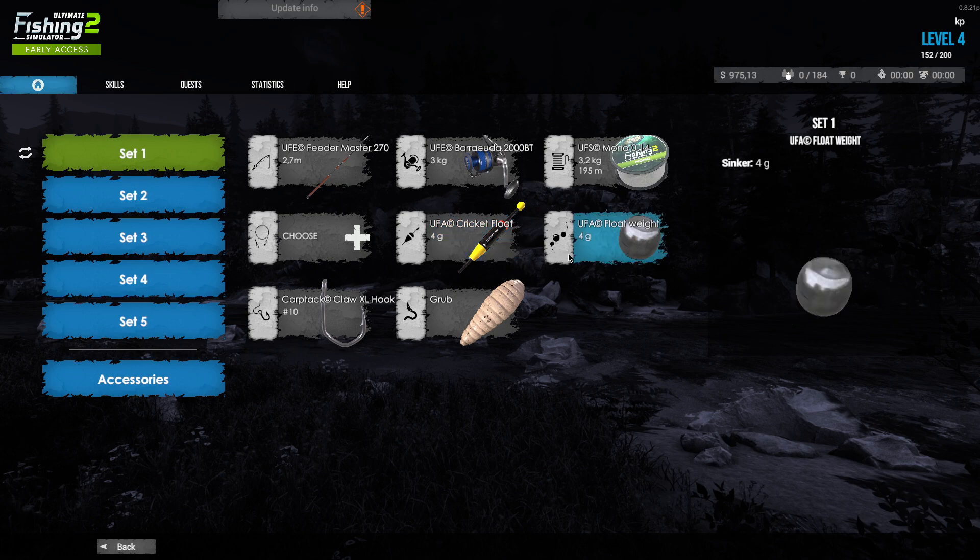I also bought a new, slightly bigger bobber for more visibility. Be sure you have four grams of weights on the bobber — it's four grams — otherwise it goes sideways. We went to the size 10 hook, so a little bigger, because it seems the bigger the hook, the bigger the fish in this game. That's really cool. And we are fishing with the grub.